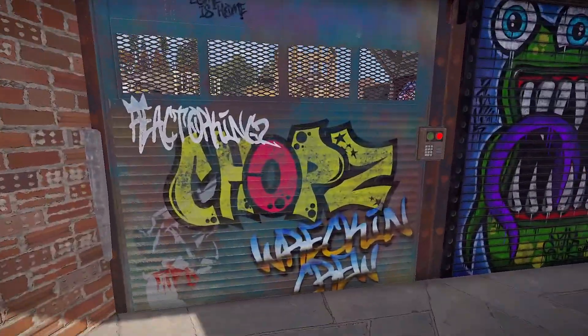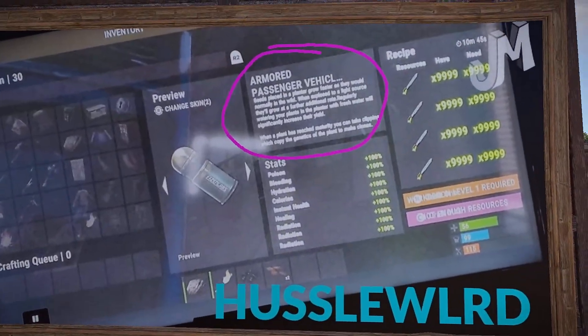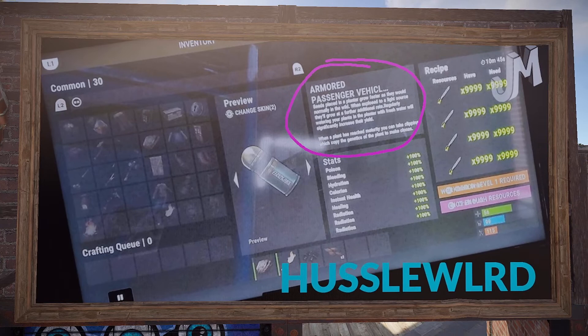A user called Hustle World shared a glitch screen about a year ago that showed us what was coming. Looking at it now, we can see things like plant genetics — and very specifically it says 'armored passenger vehicles.' That's huge. There are always development blockers, but we've since seen huge performance increases, terrain changes, the ring road system, and vehicles like horses all come to fruition.